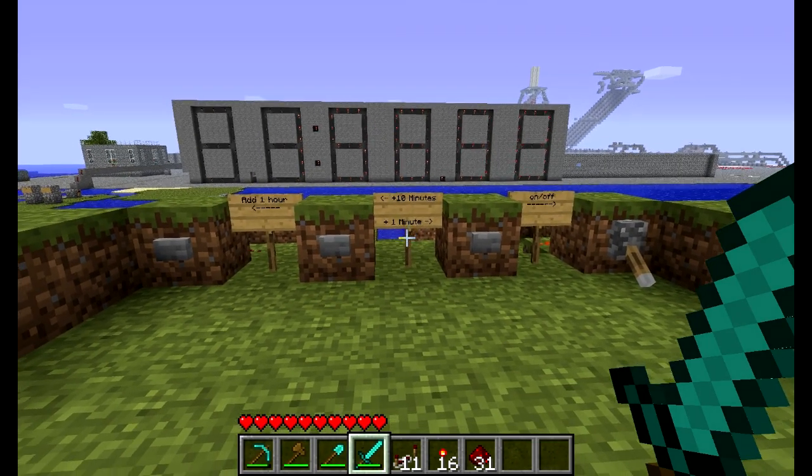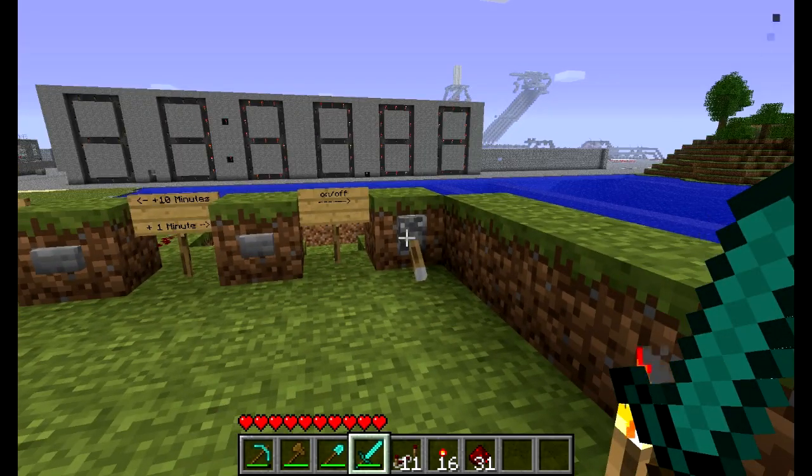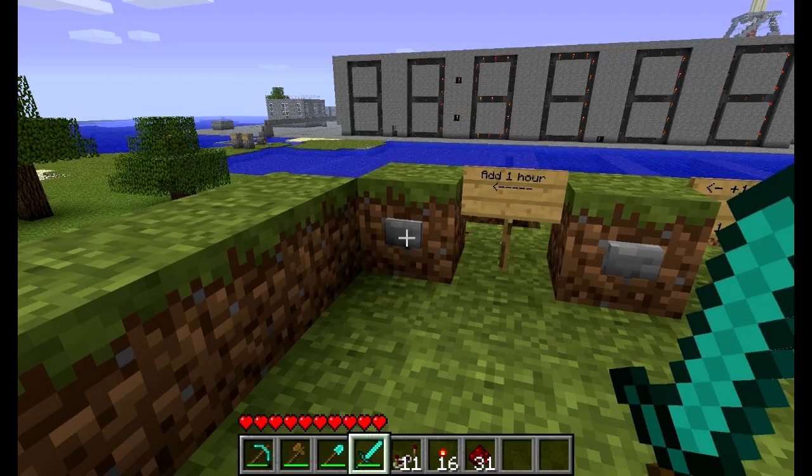As you can see, you have three buttons in front of you and a switch. The switch activates the timing circuit and starts the clock. The other buttons will add time to it — that button right there will add about an hour, the next button over will add 10 minutes.